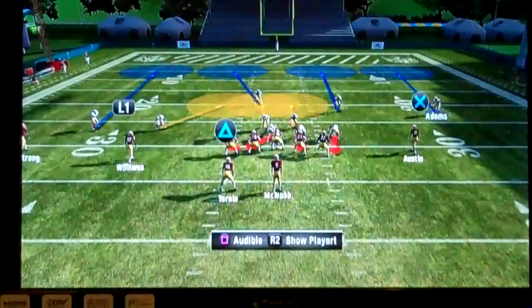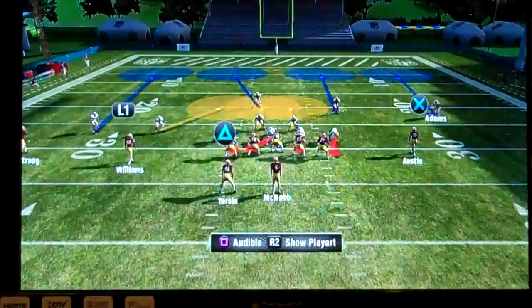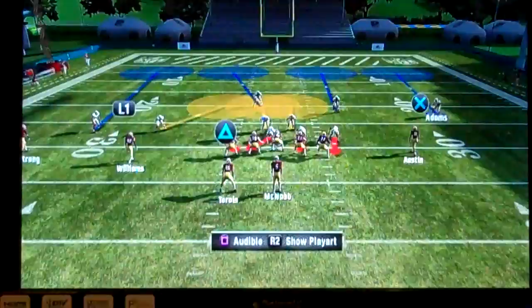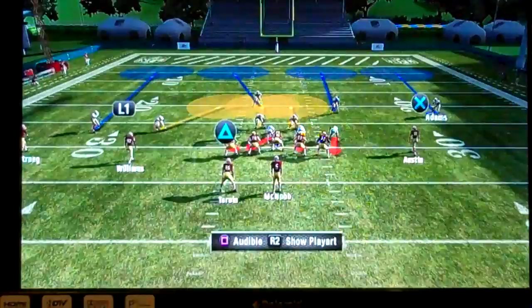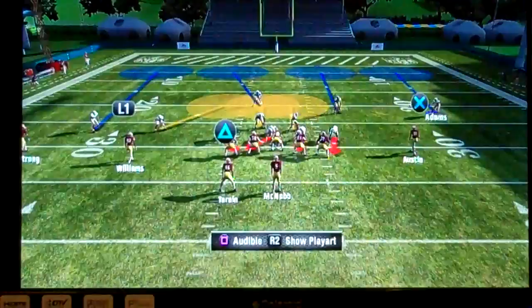Another area where cover four is weak is flooding — so if you flood the defense with route combinations: one guy on a fly route, another coming underneath with a slant, and then a drag underneath, that would be considered flooding. You're putting more offensive players into an area where the defense just can't match up. Cover four also typically comes from a quarter set or dollar set with a three-down line, making it weak against the run. From a 46 it's a little stronger against the run, not as much in coverage.